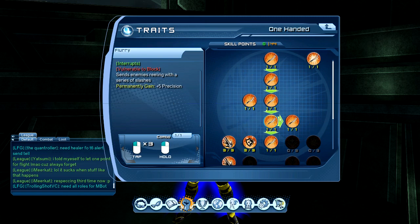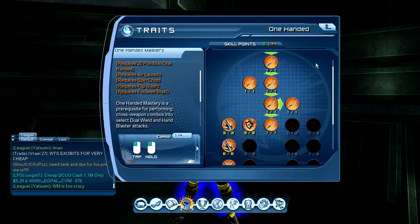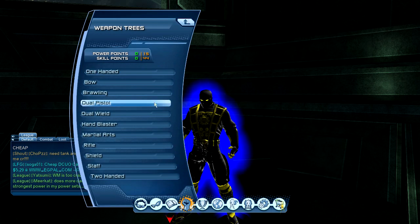After you get those prerequisites and spend 20 skill points, weapon mastery becomes available to unlock. You spend one skill point to get it, and it gives you a 360 bonus with the skills you unlock there. Also, for this one you have to get dual wield mastery to unlock it, and then you can come over to one-handed and purchase it with one skill point.